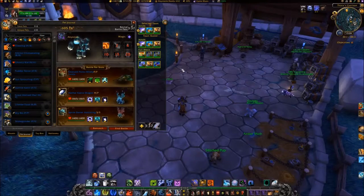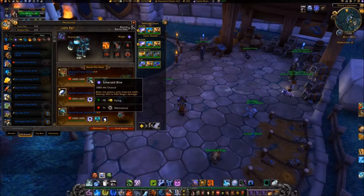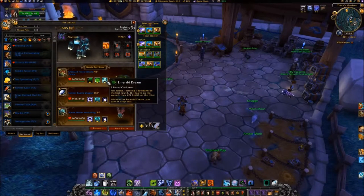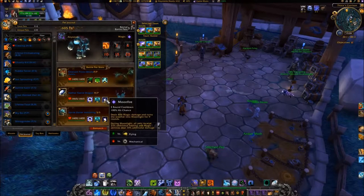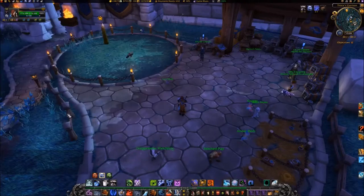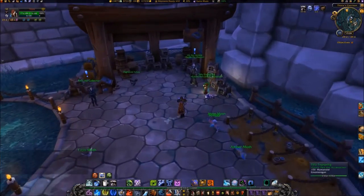For the battle against the Three Flyers, bring an Emerald Proto Whelp with Emerald Bite, Emerald Presence, and Emerald Dream, and a Nether Fairy Dragon with Arcane Blast and Moonfire. I've also brought along my Sprite Darter Hatchling for backup, with the same abilities as my Nether Fairy.